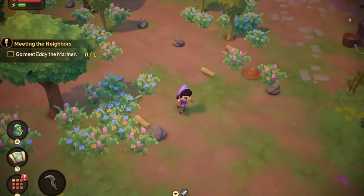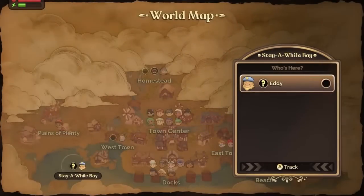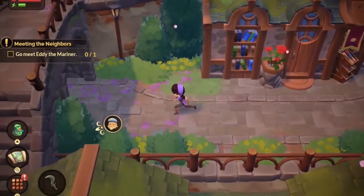Once you've gotten everything sorted out, you might want to find the Mayor, but where is she? I am pretty navigationally challenged — I get lost just about everywhere. But if you're like me and have issues finding people, you can open up your map and select the person you want to meet. By doing this, you can track them down using the little guide on your screen, regardless of where they are during the day.